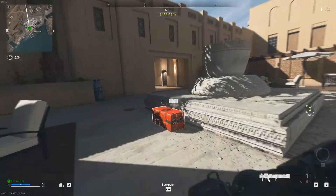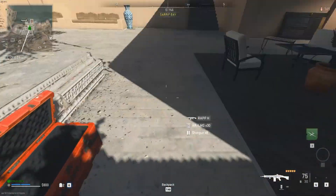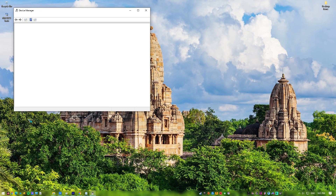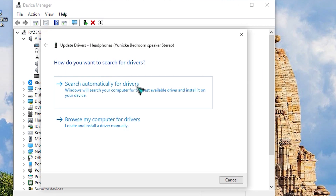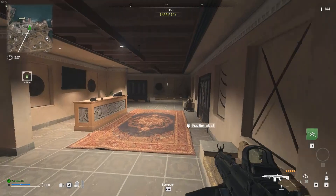Fix number 5: install audio drivers. Another basic yet important way to fix the Warzone 2.0 voice chat bug is to install the latest audio drivers for your PC. Right-click the Start button and select Device Manager. When in Device Manager, expand the Audio Inputs and Outputs section. Find your device, right-click on it, select Update Driver, and then choose Search Automatically for Drivers. Once you've installed the latest audio drivers, run the game again to check if the problem returns.